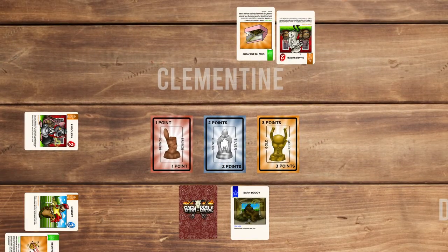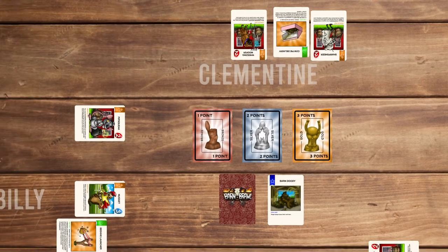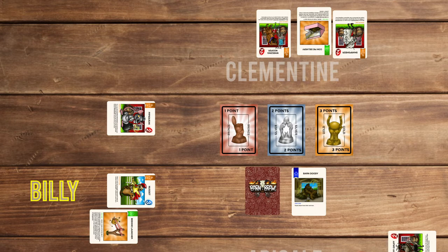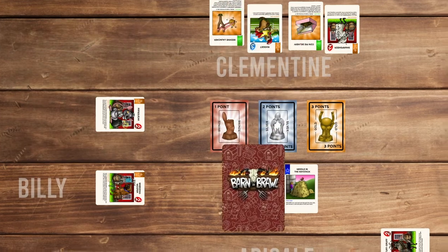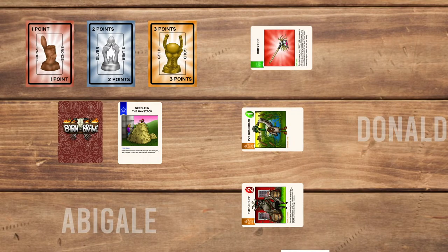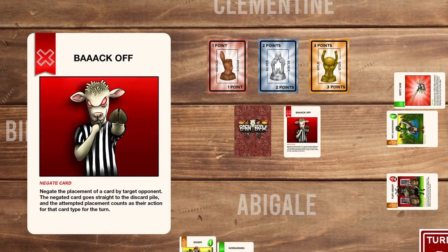Clementine draws a card and plays Wheezing Wolfers with a power of 2, which has: when Wheezing Wolfers is placed into your barn, you may swap it immediately with any target opponent's brawler with a power of 3 or less. Clementine chooses to swap Billy's Nugget — Nugget keeps the Beehive Launcher when it swaps. Then Clementine plays Needle in a Haystack: discard 1 card, look through the discard pile, and place a chosen card into your hand. Donald draws a card and plays Private Quackhead, then plays the item card Dirty Ho. Billy plays Back Off, a negate card which can be played out of turn, negating the placement of a card by target opponent. The negated card goes to the discard pile and the attempted placement counts as their action for that card type. Donald loses Dirty Ho and can't play any more item cards this turn.